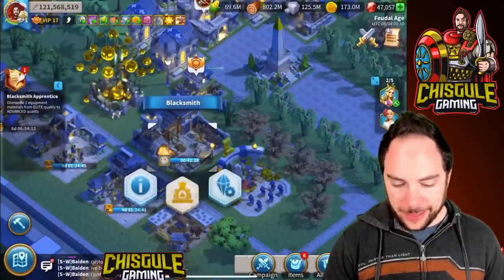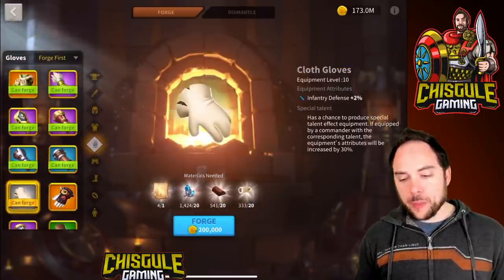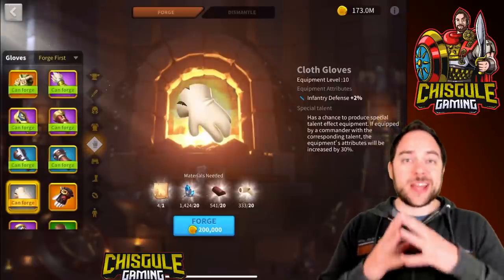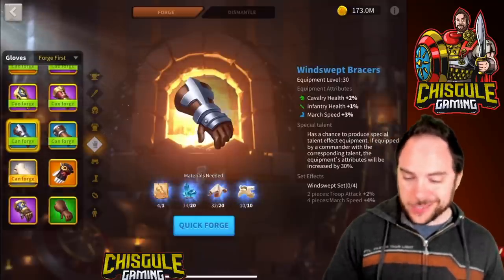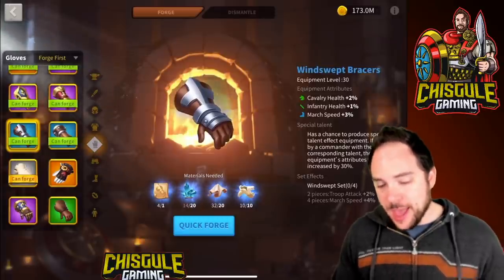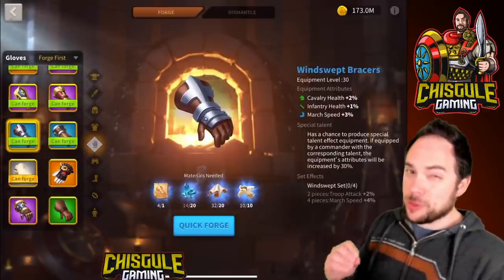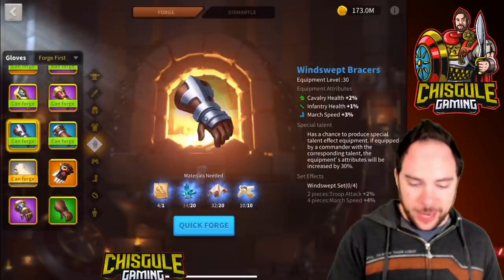For the gloves, the starting point is Cloth Gloves — they're gray. Special talent these and you've got yourself a cool 3% infantry defense, and you can sit on that for a very long time and be happy. As you graduate up, you'll look for the Windswept Bracers — 1% infantry health, special talented gives an extra half a percent, and 3% march speed. For open field combat these are phenomenal — 10 out of 10 would recommend. And because there's not actually a good infantry brute option, you're going to end up using the Windswept Bracer set.